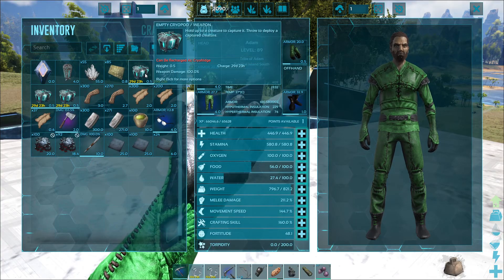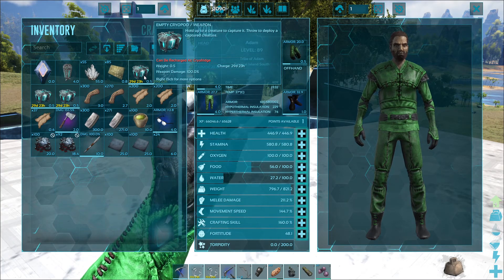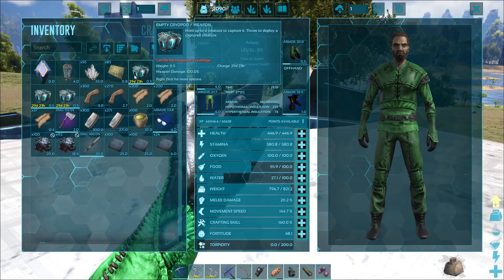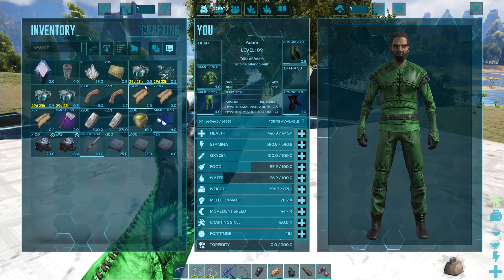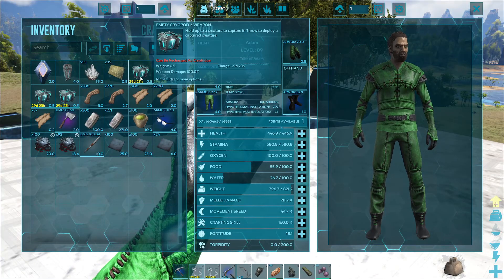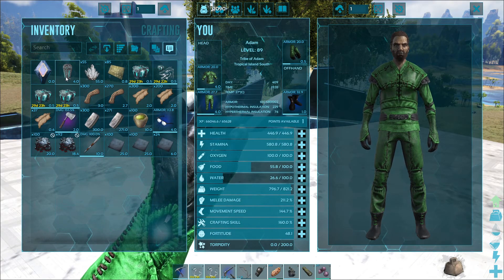So a cryopod here is going to have a charge for 30 days, and after that it's going to break — and any dino you had stored in it is also going to basically disappear. So you've got to be really careful. They'll recharge once you put them in a cryo fridge and will last in there indefinitely — basically for as long as you do. If you put them in a regular refrigerator they'll last 60 days, but then they'll still break and you'll lose your dino.